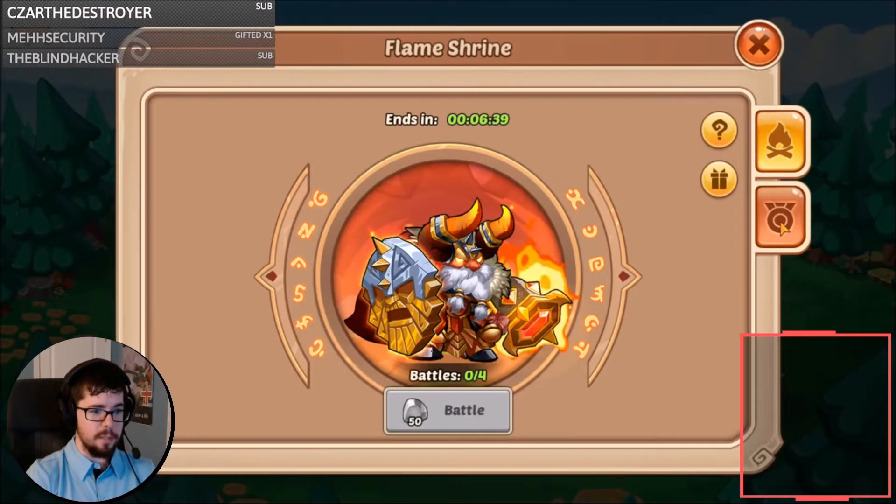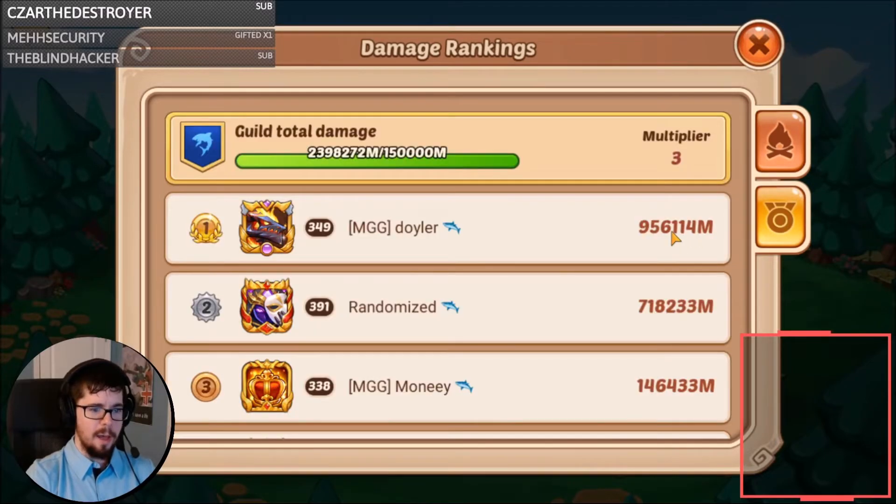That is awesome. How do we do in the end? 956 billion — not bad considering most of it came today. Ended up with 439 billion on the day. That is awesome. And that is going to be it for this flame shrine. Be sure to hit the like and subscribe button if you like the content, and I will catch you guys tomorrow.